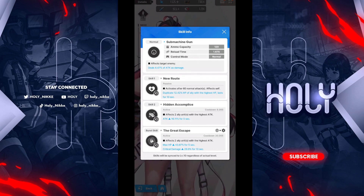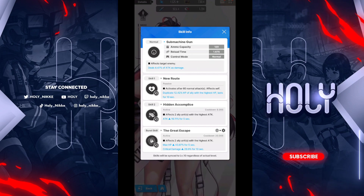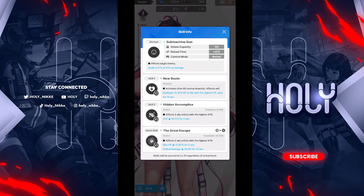Her skill two affects two ally units with the highest attack, and their attack increases by 16% for five seconds, which is a really solid skill two. Attack buffs are the highest rewarding and the highest modifier in the game. I already made a video on that — I'm going to link it below to go more in depth about the formula in the game.